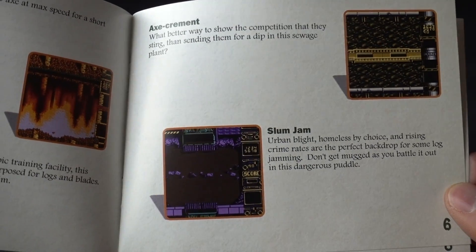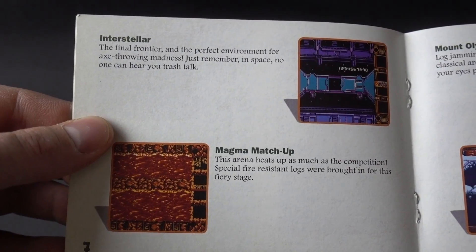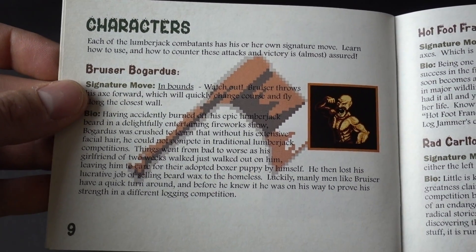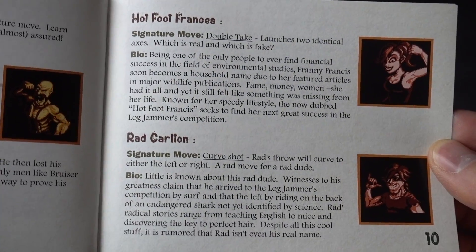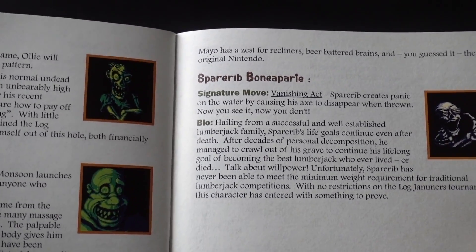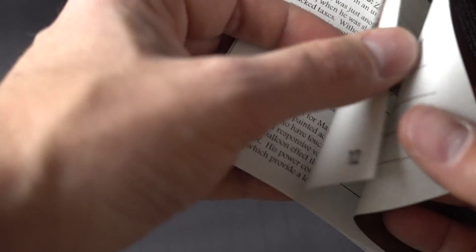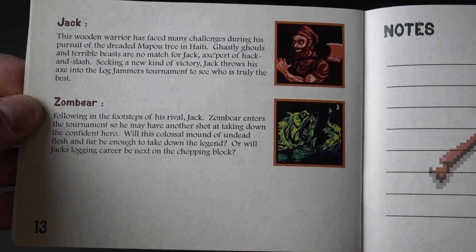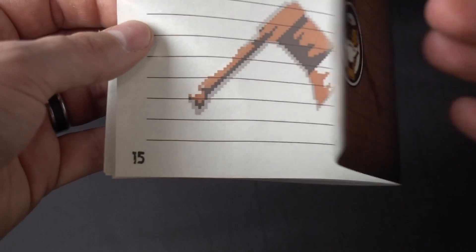The manual also breaks down all the different levels — looks like there are a lot of different arenas for your lumberjacks to fight in. Then we have our characters: Bruiser, Francis, Carlton, Ollie, Monsoon, and Spare Rib — they all have really funny names. We also have Jack and Zombear, so it looks like you can actually be a zombie bear, which is very cool.